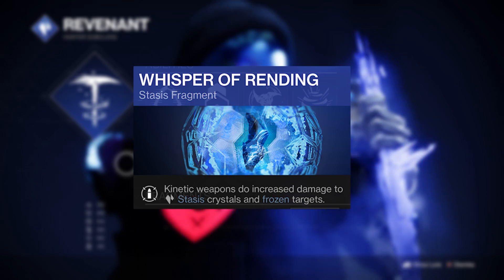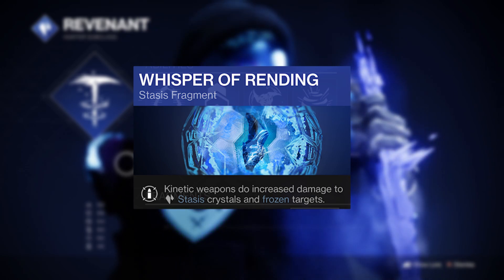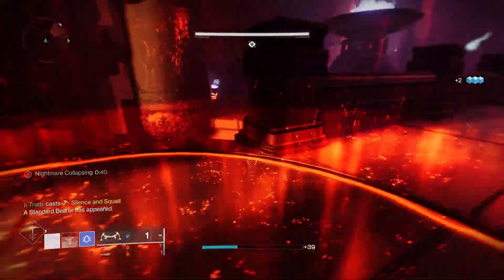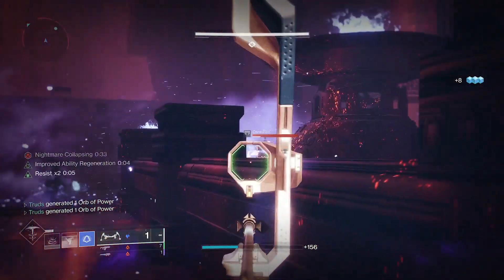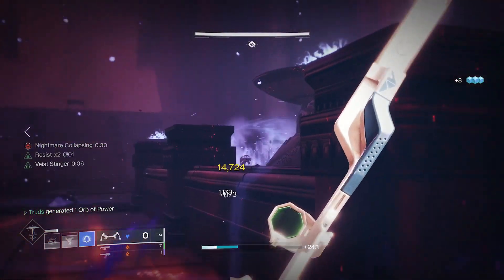And if you use Whisper of Rending you'll be able to one-shot any of your stasis crystals with the Lunalata. Think about it in Grandmaster content — its potential for not just freezing enemies, but the bigger target that you defeat will make a larger stasis crystal too, which whether you destroy it or someone else does, it'll just cause huge amounts of damage. It's also great for survivability.